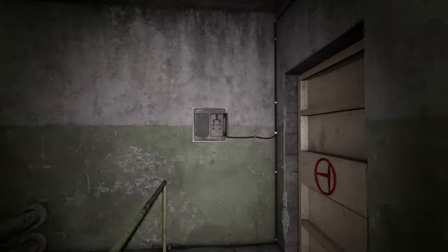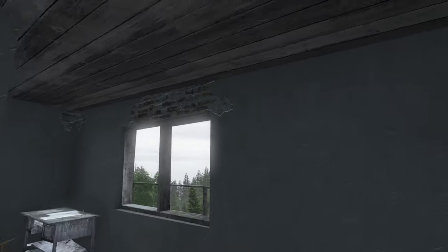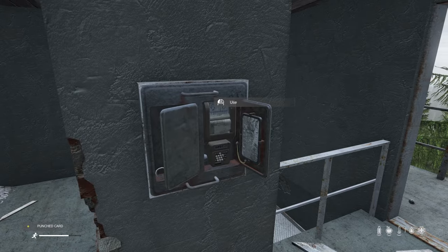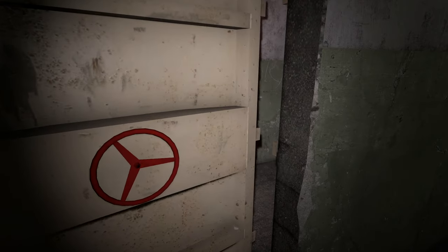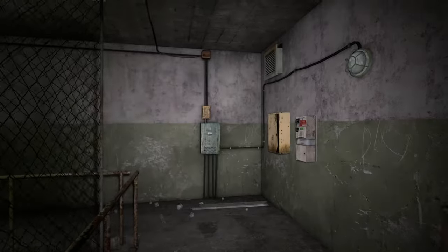There is a second door that acts as an exit at the top of the stairs at the back. Keep in mind this back entrance can be opened from the outside, but when you use the punch card in the tower it only remains open for around five seconds, meaning you'll need a second player waiting directly outside the door to slide through and let you in. Unlike the main door, entering this way is almost completely silent.